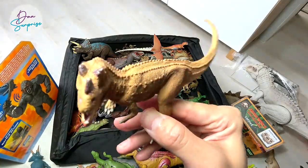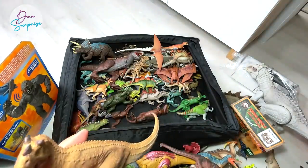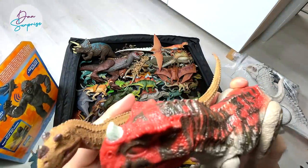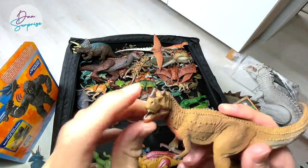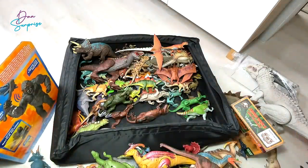Let's move on. We have a Safari Ltd Ceratosaurus, which is known as the horn lizard. There's a Ceratosaurus from Terra by Battat and one from Safari Ltd. Can the mouth move? Nope. So yes, there you go.